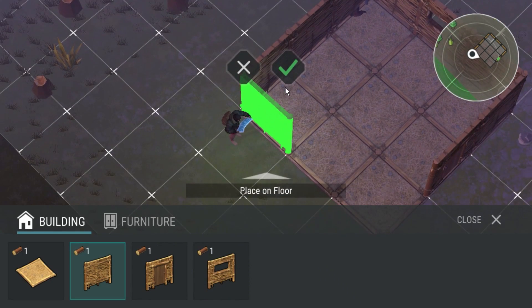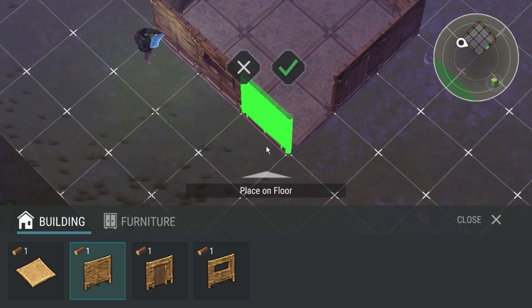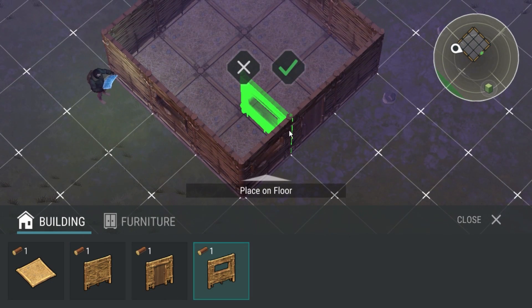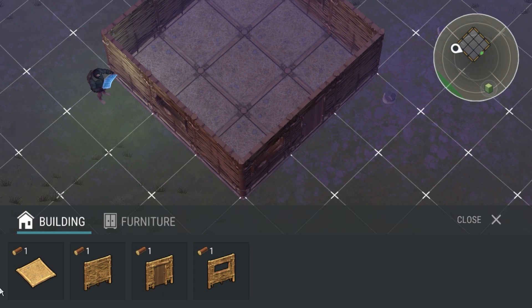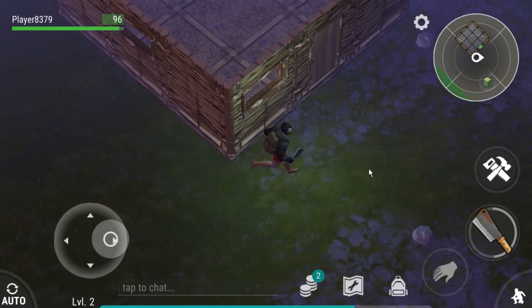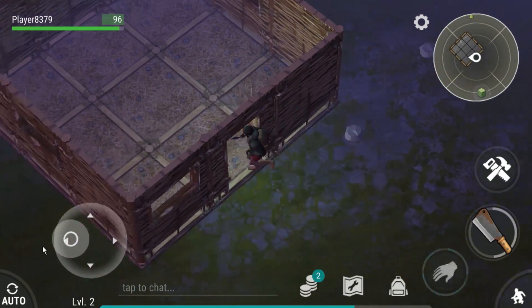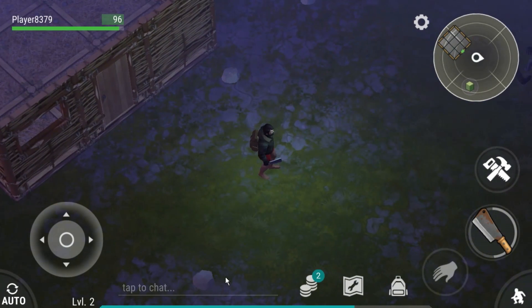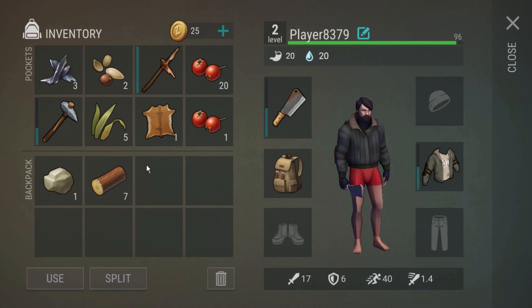Let's do another window. Boom. Hey, let's do one extra window — why not, get fancy. Alright, close this off. Hey look, it's nighttime too — right on time. Go inside my house and just chill. Probably got to build a bed or something. We'll take care of that later. So we have a house now, I'm happy about that. Let's start chowing down on these berries here. It's not gonna be a really good meal, but that's really all we have at the moment. Might be able to make like a berry juice with this or something.